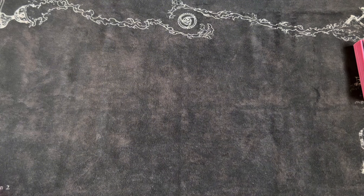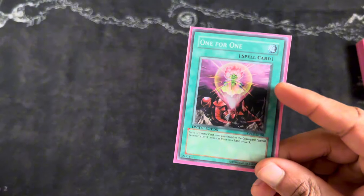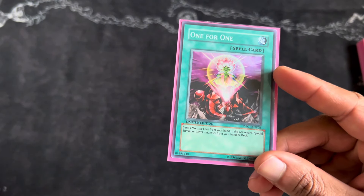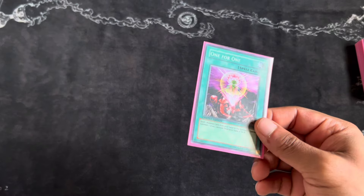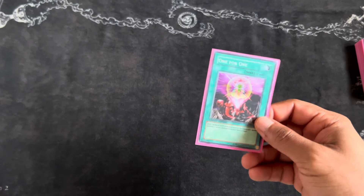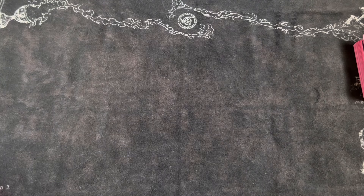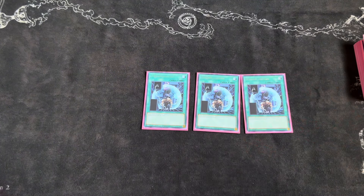Moving on to spells, going back to the Sunvine engine. Here's one way you can special summon your Loki: One for One. Everyone should know what this card does — send a monster from your hand to the graveyard, special summon one level-one monster from your hand or deck. This card is really good in a number of ways, including with the Therion package and how you can get your omni-negate while being locked under plants.